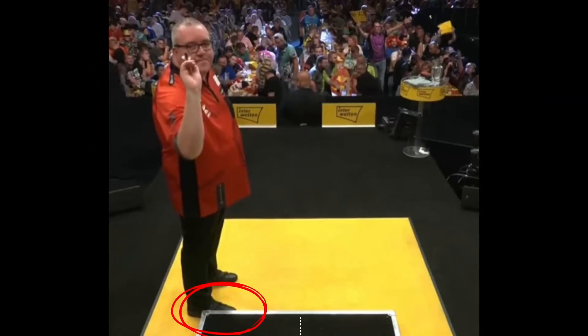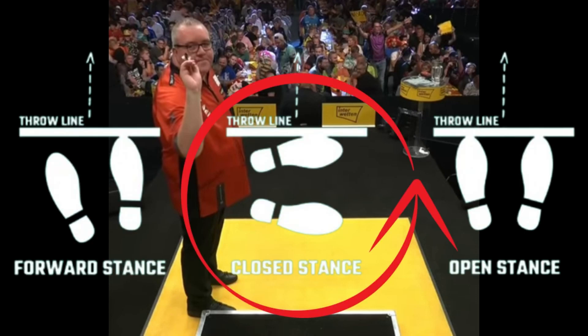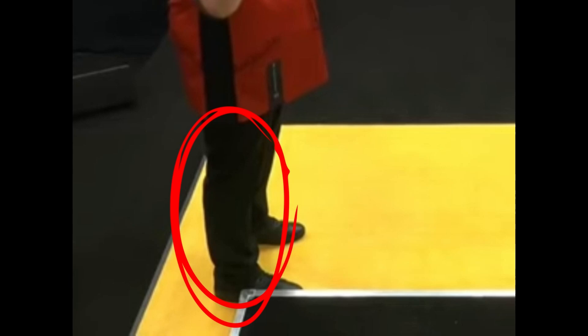We might call it a bizarre motivation, but as they say, if something works, why change? Steven uses a closed stance. The foot is horizontal, and you are closer to the target than with an open stance, with a big load on the back and supporting leg.